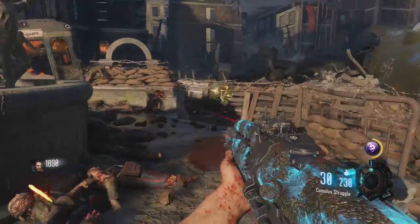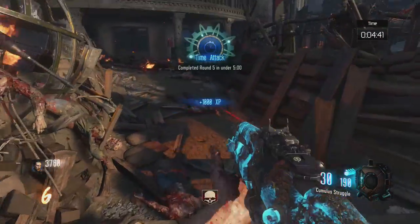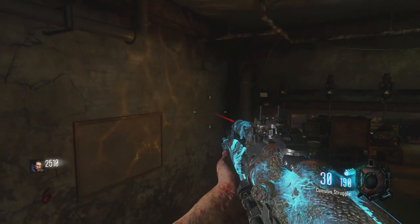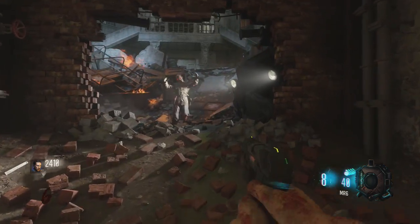Once you're finished, a little message will pop up on the screen letting you know there's a new weapon available in the operations bunker. Head over there and you can get the wrench right off the wall. This thing just whacks zombies in the head — it's hilarious. It's a good way to play zombies.